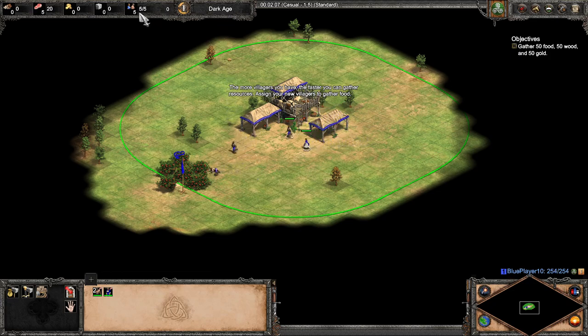This last number refers to my population. The first one is how many units I have, and the second one is my population space. This number here tells me how many of those are villagers.